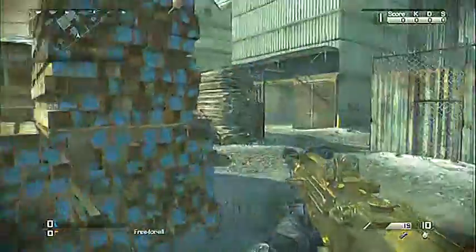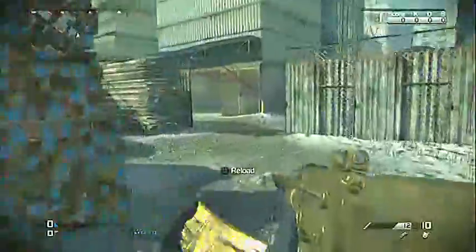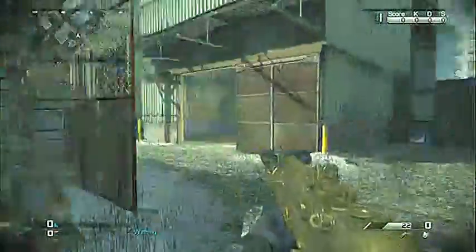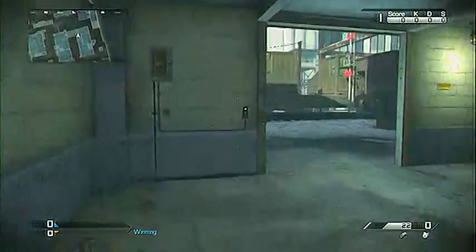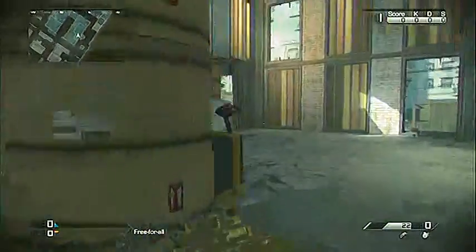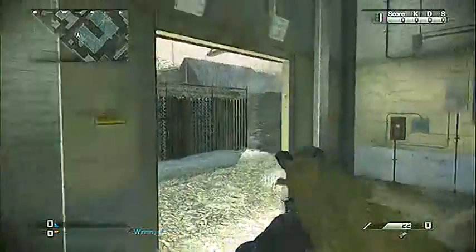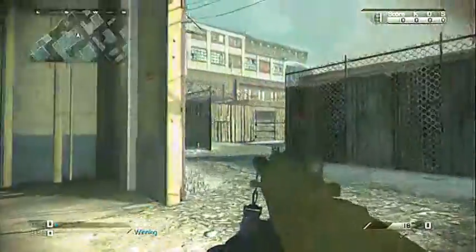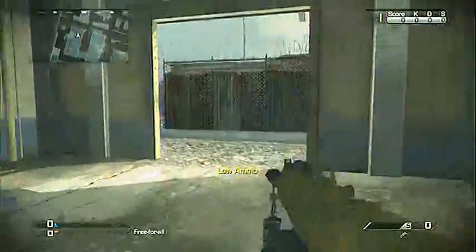Once you start getting high kill streaks and want to stay more defensive — because people will start coming for you, I guarantee it — you can dip into this building right here. Close this door if you want to, or you can alternate to this building and close that door. Put an IED right about here and just sit right here — you can hit people spawning over there and even spawning over here. If you have Amplify and a headset, you'll easily be able to hear them.